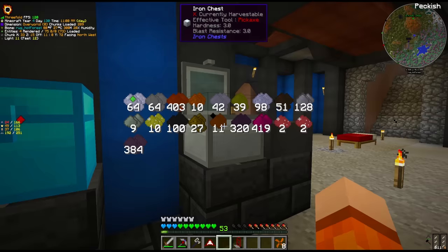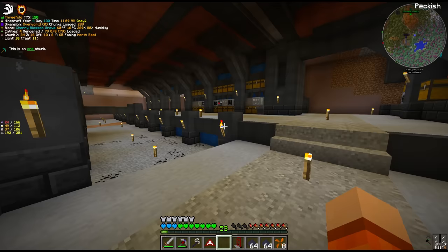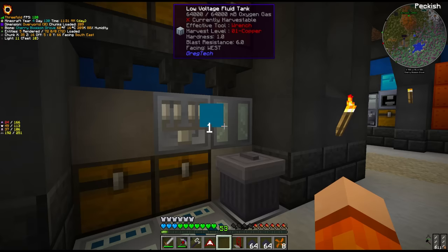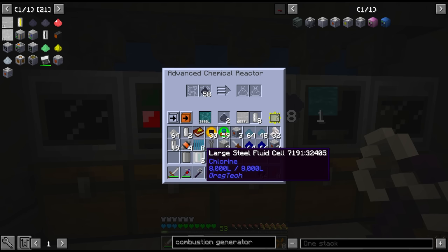We need some silicon, which we actually get from centrifuging redstone - everything is starting to come together. We get the chlorine from electrolyzing rock salt, and we've built up a decent amount in these tanks. So it's four buckets of chlorine and one raw silicon, circuit number two, and this gives us silicon tetrachloride.